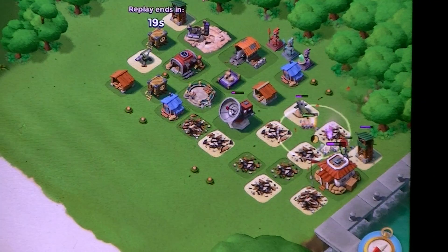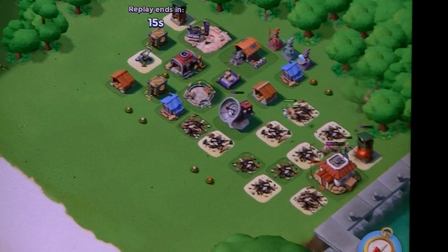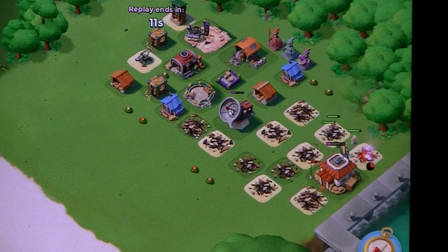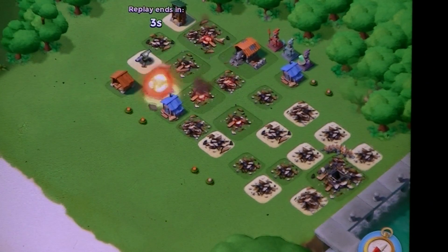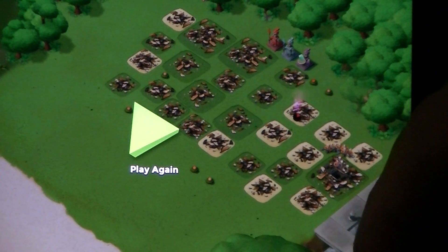And finally, a medkit. I'm going to get rid of a bit of health from that. Flare to the sniper tower, break it, and straight to the HQ — get some loot. And flare. Just like that.